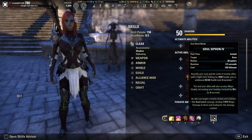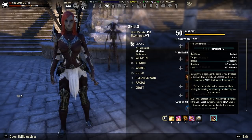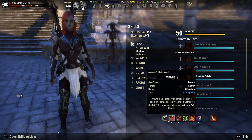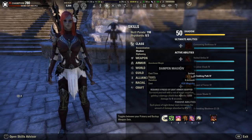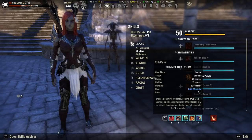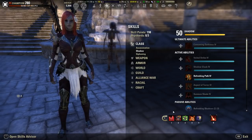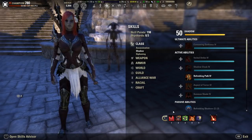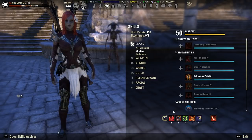The general gist of DPSing Cloud Rest: make sure you have your Destruction Staff ability on each bar so you always have your block on one bar. Your front bar needs that Destruction Staff ultimate or ability — like Force Pulse as your spammable, or Elemental Drain on the front bar. Magsorks typically end up having the Destruction Staff ultimate on the front bar, especially with a pet build, because between Elemental Drain, Crystal Frags, and Inner Light there are only three slots, leaving space for the Destruction Staff ultimate.